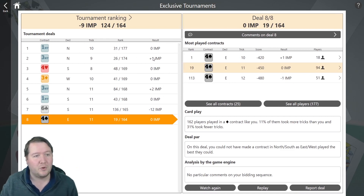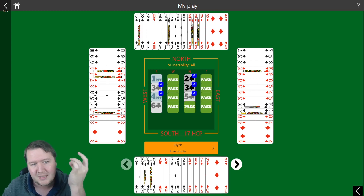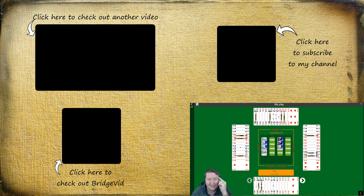That was this week's Funbridge tournament — really a flat set. Board seven was definitely the most interesting. I was quite happy getting to six clubs. What do you reckon — should you actually drop the doubleton king-queen? Do you think West would lead a club from three to the king, or is it clear that the king-queen is offside? Love to know your thoughts. Anyway, thanks all for watching, hope you enjoyed it. Big shout out to all my Patreon supporters — without them I wouldn't be able to make this sort of content. Thanks all for watching, and we'll see you next time. Bye for now.